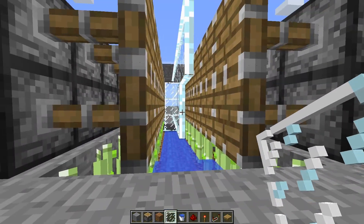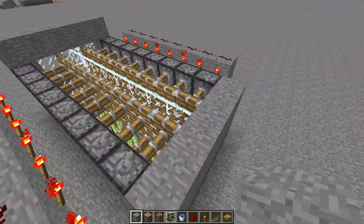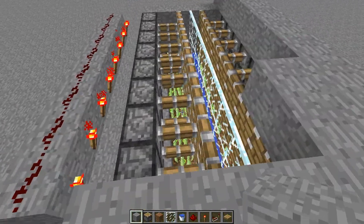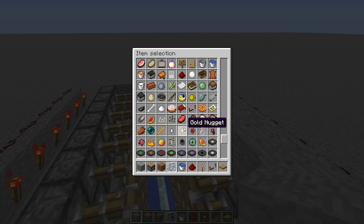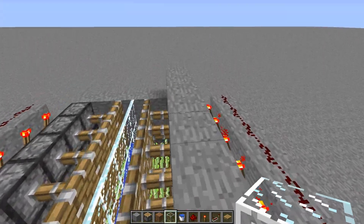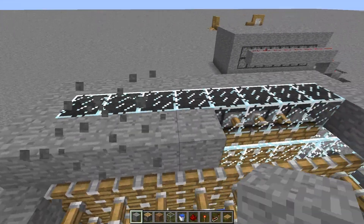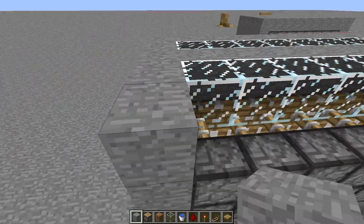Extend the walls all the way up to the back here and cover this up so that reeds don't fall out. This also helps to improve efficiency, and you may want to cover the top. You don't need to put blocks on top of these pistons because they're not going to let any reeds through, but I like to do it for aesthetic purposes. You may also want to leave a skylight on top. Reeds require a bit of light to grow, so I'll just leave a skylight along here using glass.